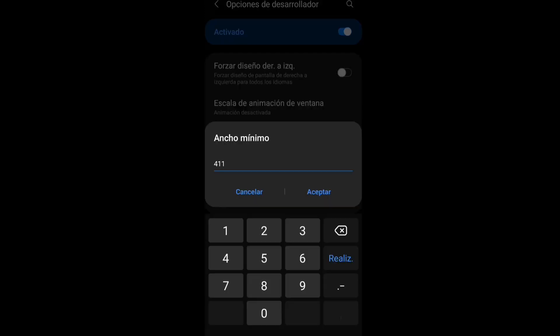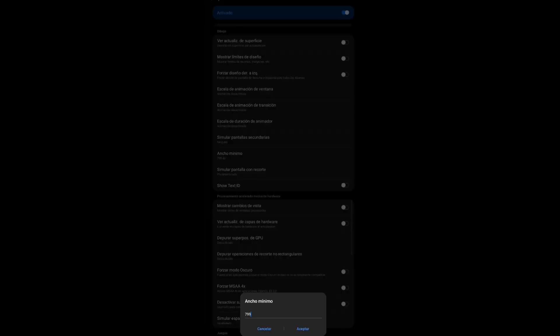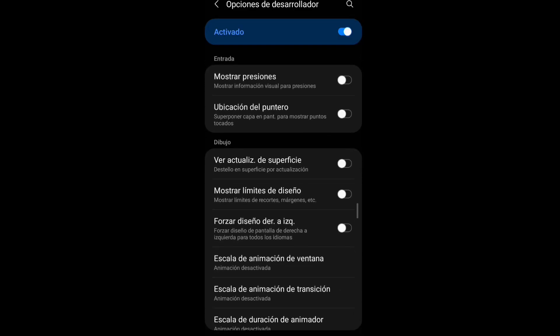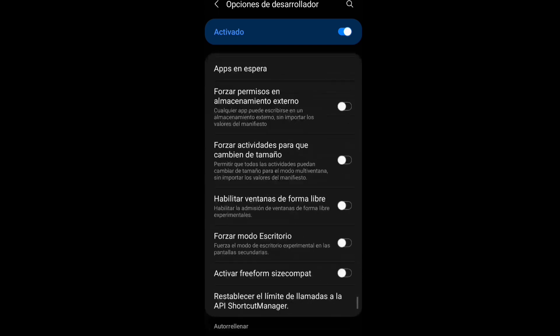Cuando desactiven todas esas animaciones, se meten en Ancho Mínimo. Las personas que no quieren ver con DPI lo dejan como venga, pero las que sí quieren verlo lo van a poner en 800. Ese DPI se los recomiendo para todos los Samsung; es el mejor DPI que he encontrado. Con esa sensibilidad que les mostré, van a estar pegando súper duro.